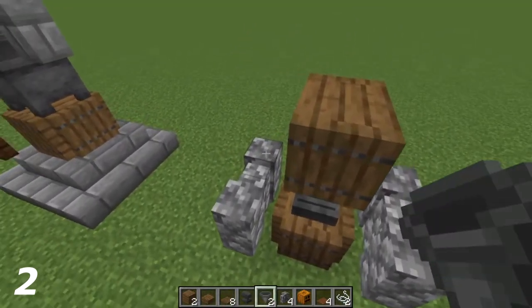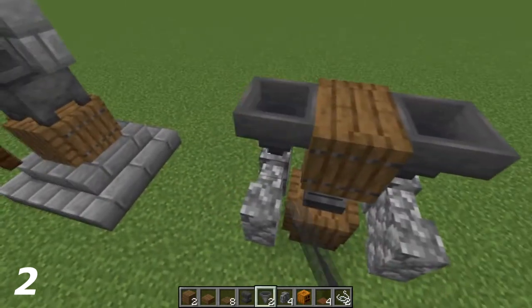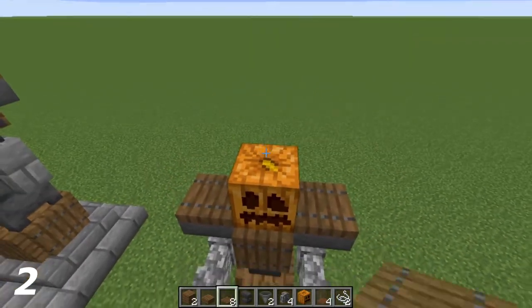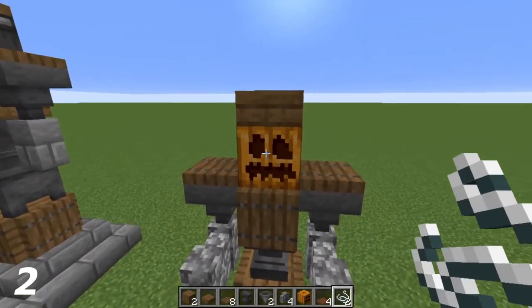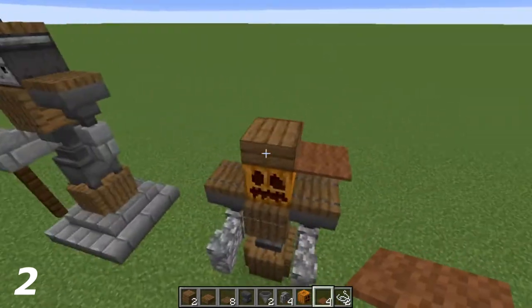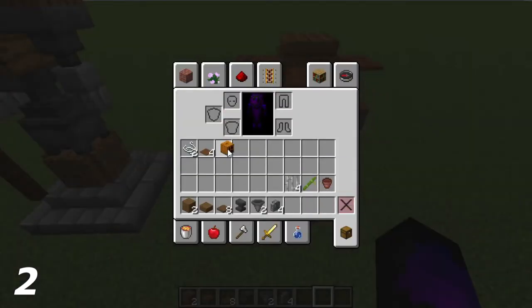After we've done this, on the back cobblestone wall we're going to put hoppers facing down, then spruce trapdoors on top of them. The carved pumpkin goes on top of the spruce plank, and on top of the carved pumpkin the spruce slab. The string we're going to put on the front of the pumpkin and the back, and on all four sides of where the spruce slab is we're going to put brown carpet.